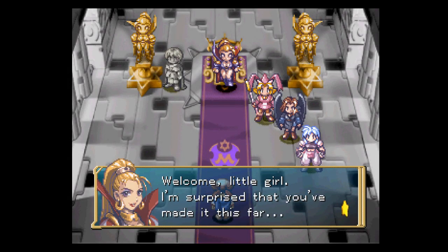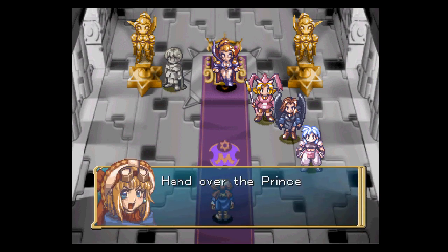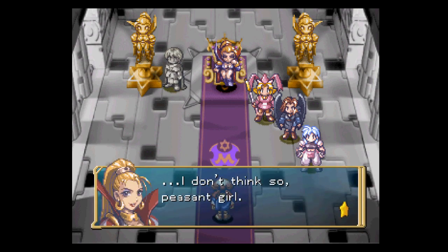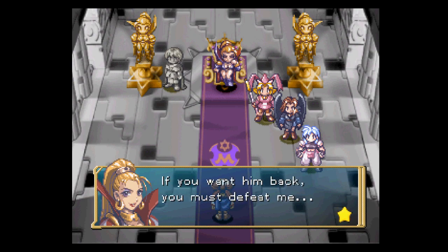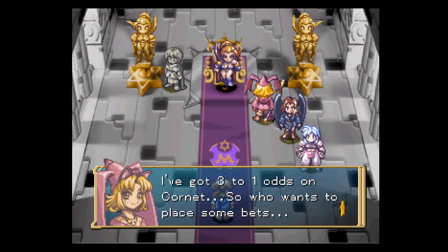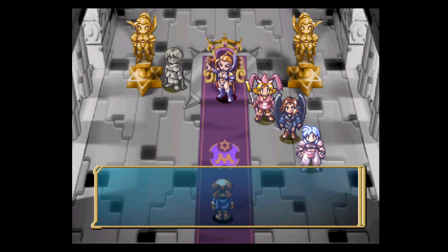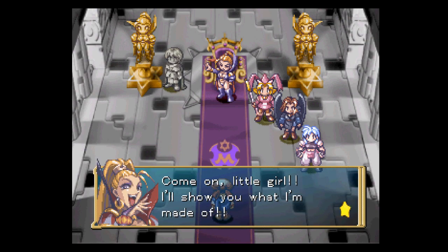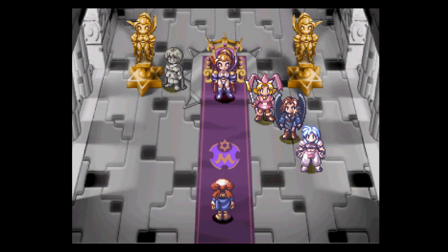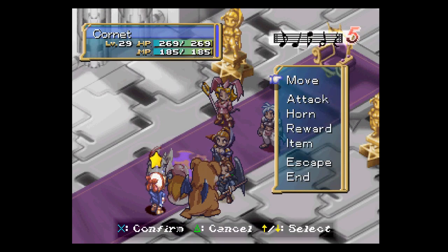Why are you so surprised that I actually made it here? And why are all your minions here? Didn't you just send them out of the room to stop me from getting this far? But whatever works for you. Ha ha ha ha ha ha. I like how they have a little different arc between the two versions of the game. Boss time against the Marjali family. I think we'll be pretty good from here.